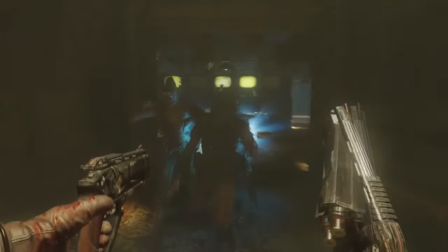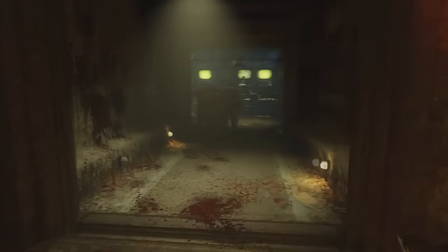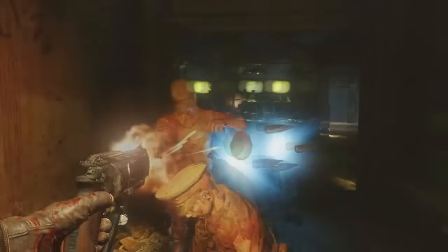Let's try and find out what this weird hairy testicle thing is in Zetsubou No Shima. As soon as, I believe this is Dempsey, shoots these weapons and kills a zombie. The zombie drops a drop. We see on the right there is a death machine, which is fine. But there is also another drop from the zombie on the left. What the hell this is, we don't know, but this is new — something we haven't seen before. We'll have a couple of theories on what this could be.